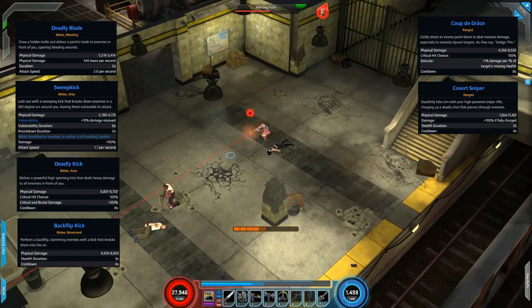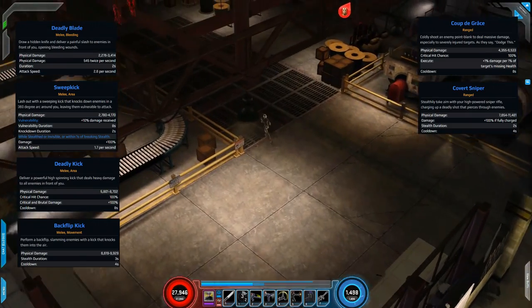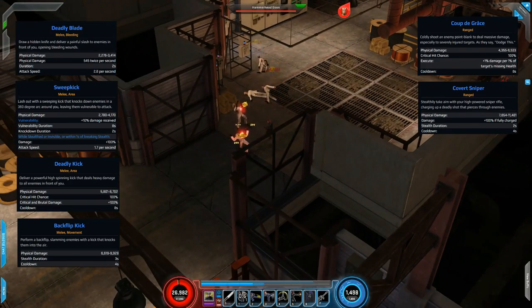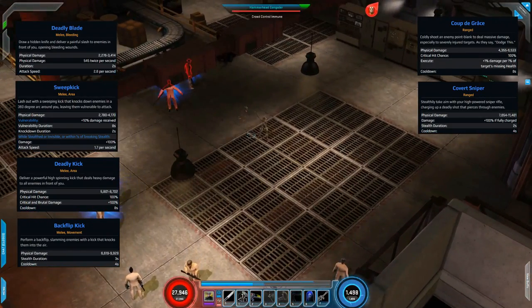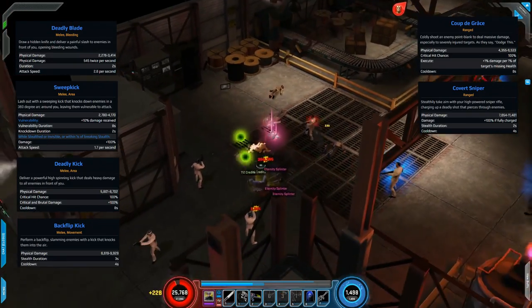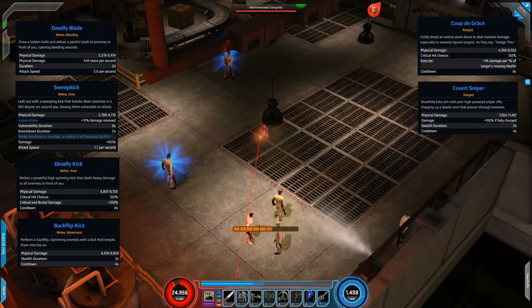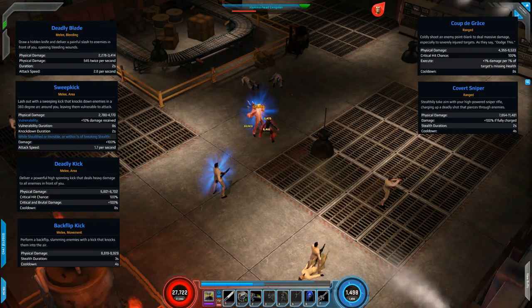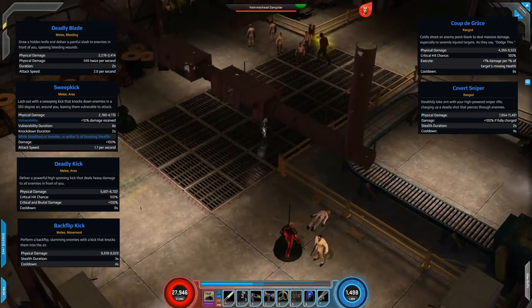Next skill is Deadly Kick — a standard high-hitting cooldown with a 100% critical hit chance, and it also gains 100% critical and brutal damage, so it can hit really quite hard. We then have Backflip Kick, which is great from a mobility perspective if you need to get out of the way — you do the initial damage, then jump back and deliver the kick. A great skill to follow this up is Coupe de Grace, which is a bit of a homage to Trinity from The Matrix. It has 100% critical hit chance and you also execute with it — I love jumping back, then pulling out the pistol and shooting the enemy.